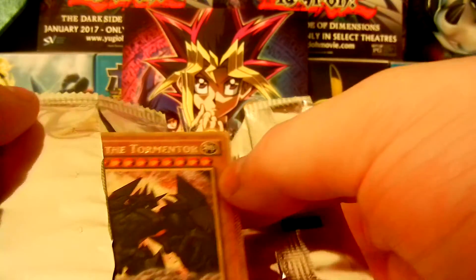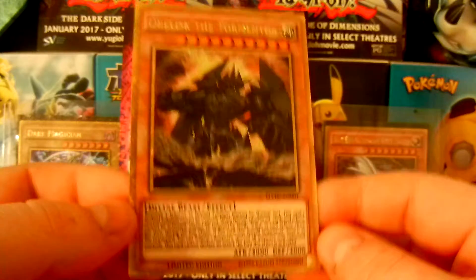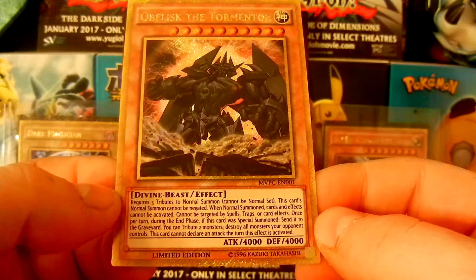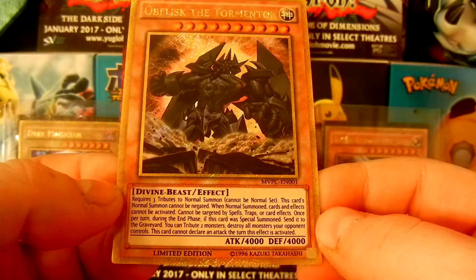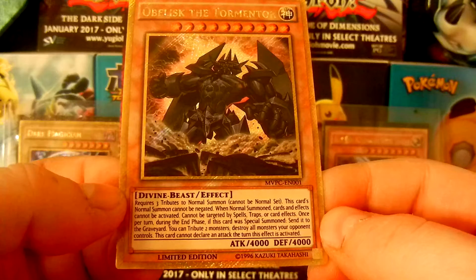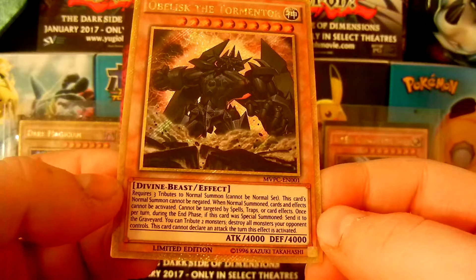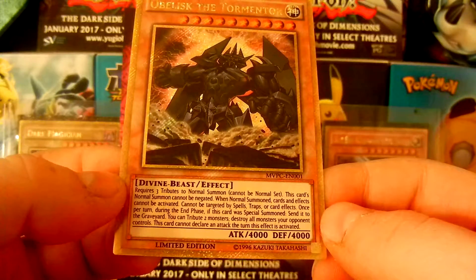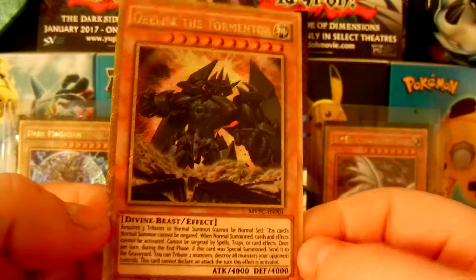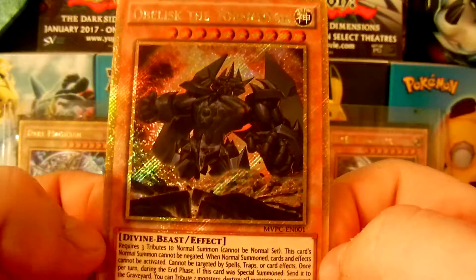Oh my goodness, there he is! Obelisk the Tormentor, gold limited edition. Requires three tributes to normal summon, cannot be normal set, this card's normal summon cannot be negated. When normal summoned, cards or effects cannot be activated, cannot be targeted by spells, traps, or card effects. Once per turn, during the end phase if this card was special summoned, send it to the graveyard. You tribute two monsters to destroy all monsters your opponent controls. This card cannot declare an attack the turn this effect is activated.